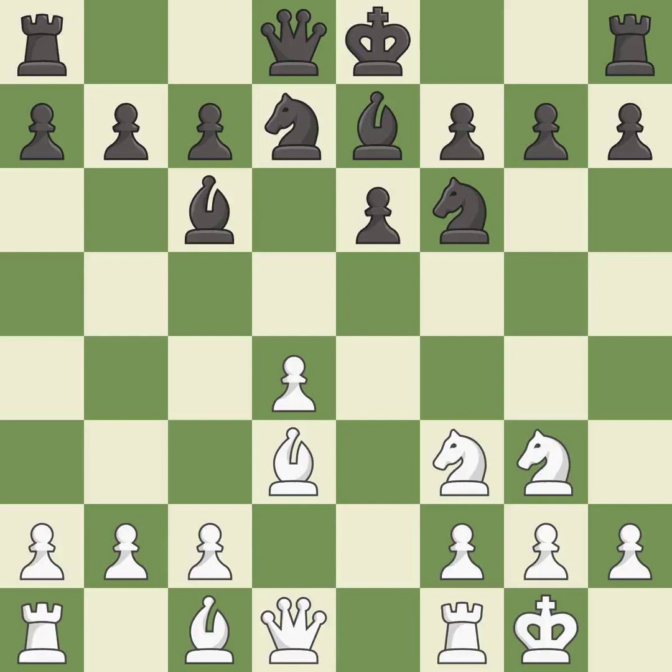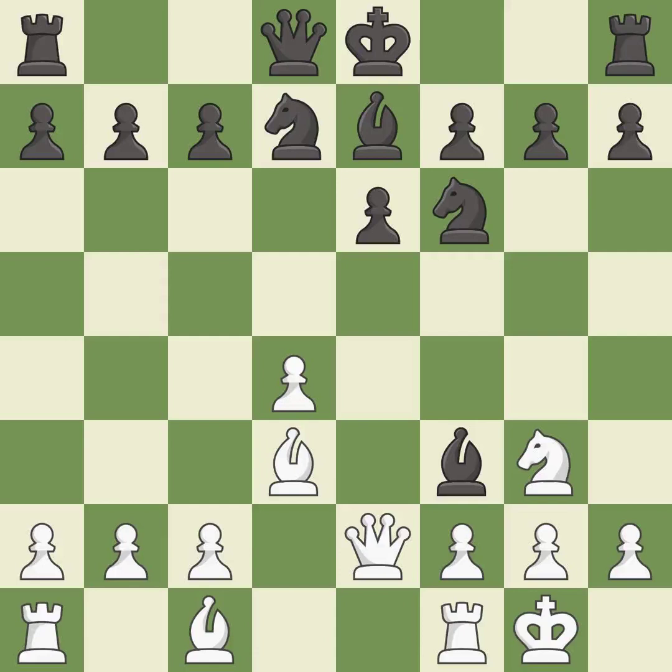This develops a bishop off its starting square, getting it into the action. This activates the queen by developing it off of its starting square. This is an equal trade — takes back. This blocks the attack on a pawn that could have been captured. It is the last book move.